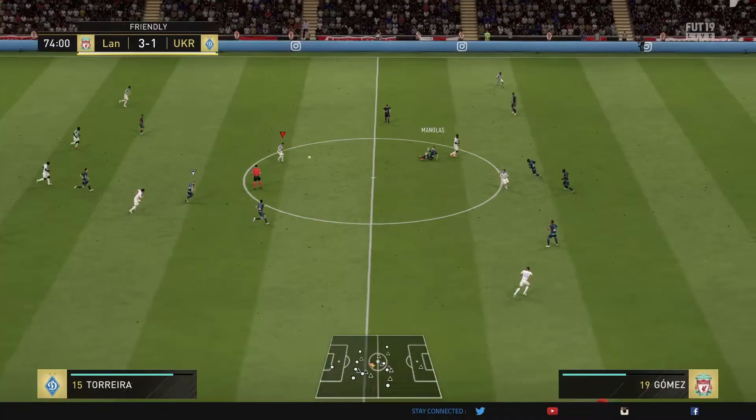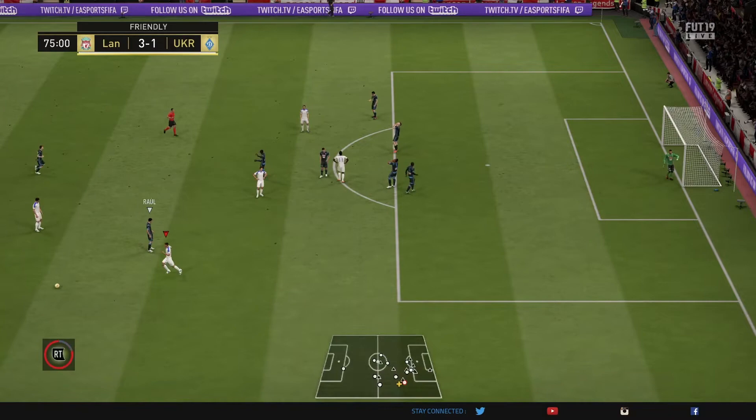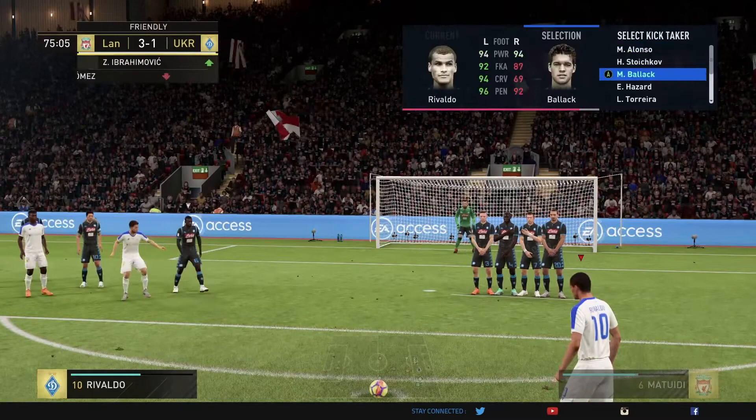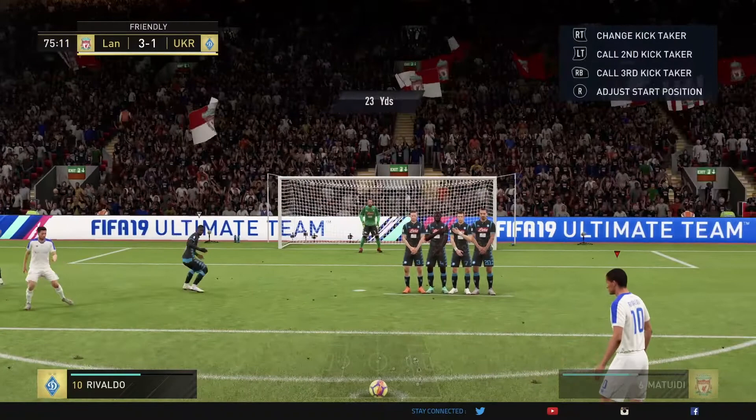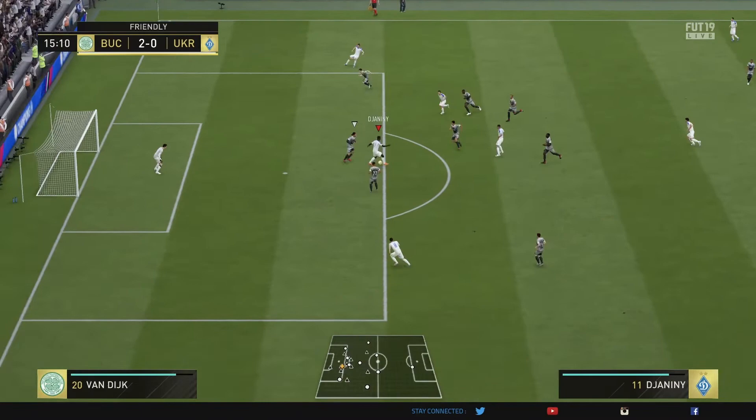His dribbling is good. He can execute those drag backs very easily and find space. As you can see here, he's a bit slow getting off the mark, but he gets there eventually. That's the first con — his balance. He does tend to fall over a lot, and possibly his aggression. But he does win a free kick here. So if you're someone who can take free kicks, it could be a pro for you. He's sort of like an Ibrahimovic type. In this case, I actually take the chance and score from that, so you could say he can assist that way.